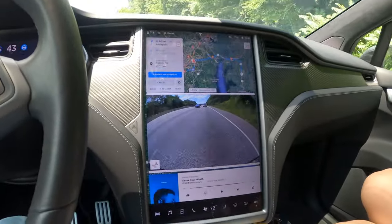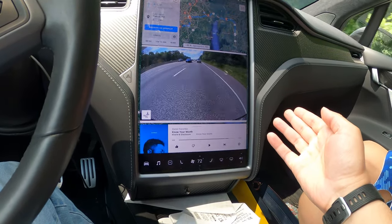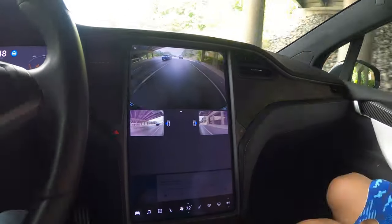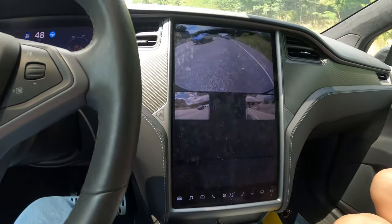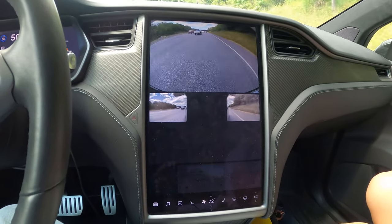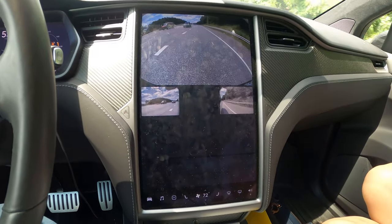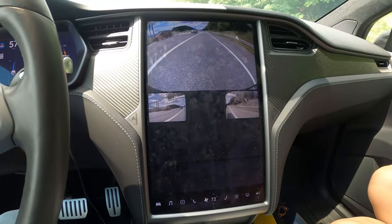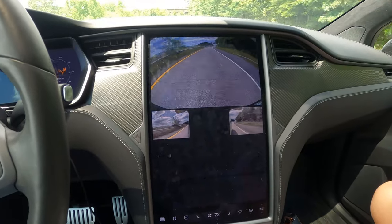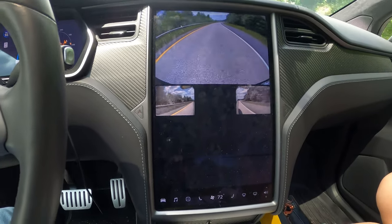I'm not sure exactly what was going on here because my microphone decided not to record anything. But what I'm about to show you is the rear side views, and they work quite well at speed. They're very functional. The colors are slightly off, but they look the same as they do in sentry mode — not bad. They're very useful, especially when backing into a tight spot or checking to see if somebody's camping in your blind spot, particularly a motorcycle or smaller car.